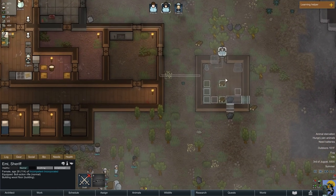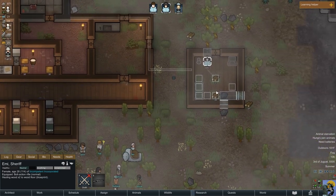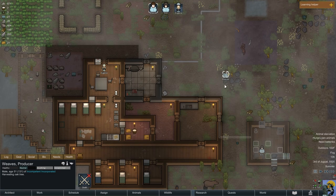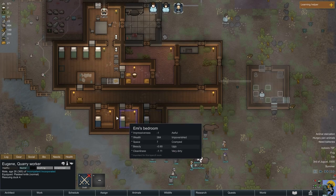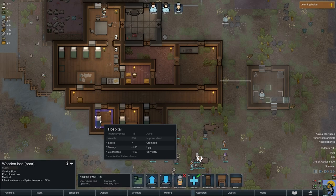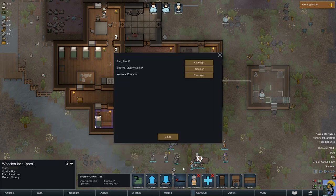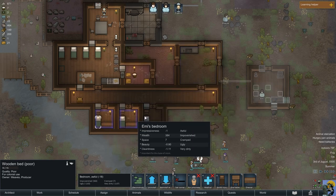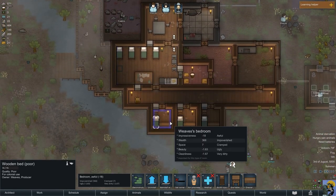Emmy is going to build the floor here. The slavers are still hanging out — I guess this guy wants to trade and is just chilling until we do so, but we're not really going to trade with him. Weaves is healthy and doing that, and Eugene is doing that. This is Eugene's bedroom, this is Emmy's room, and this is the hospital. My buddy Fading was saying I really don't need a hospital at this moment, so I'm not gonna make it medical — I'm gonna set the owner as Weaves. So this is Weaves, Emmy, and Eugene — they all have bedrooms now.